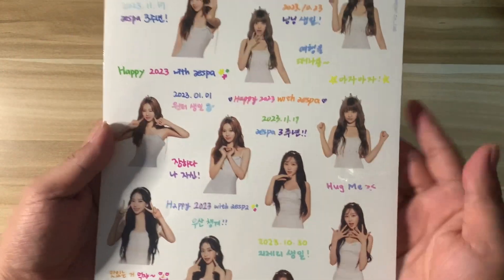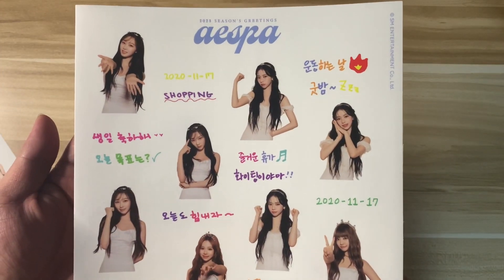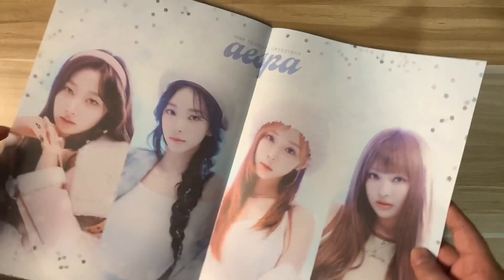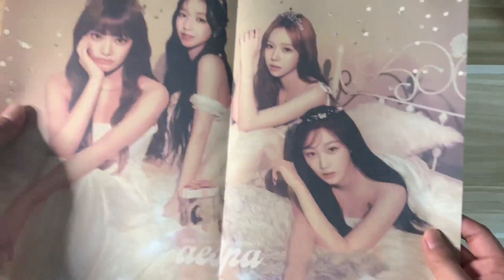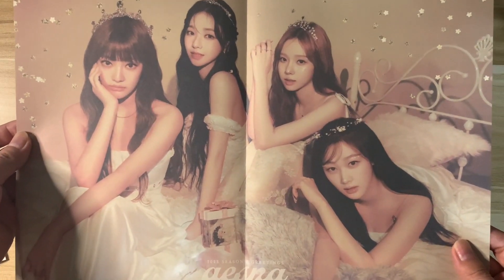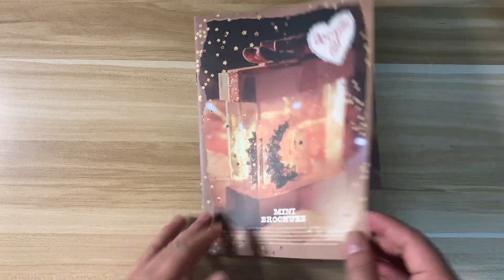We got the sticker sheets. Next we got the coaster. And we got the concept with the crowns. And then next we got the brochure.